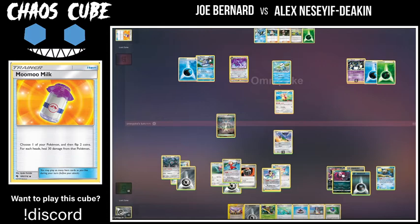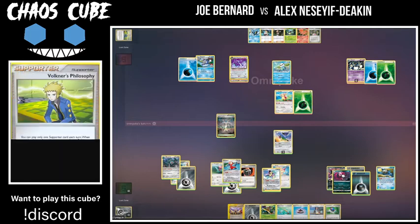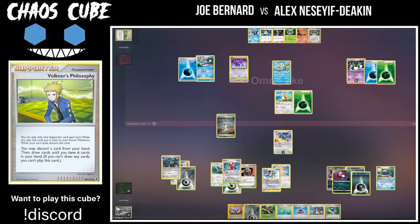He could go for Illima actually and try to disrupt Al's hand, which I wouldn't hate. It looks like he's going to play the Volkner's Philosophy, drawing up to six. Volkner's not bad — Sophocles after Volkner's is going to be good as well. He's going to be able to build a much better hand than the other way around. I guess I don't know what he's really threatening at this point, because he doesn't really have anything set up that can handle the Honchkrow.